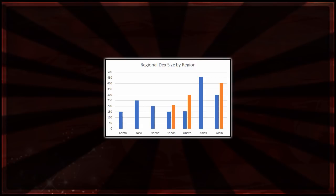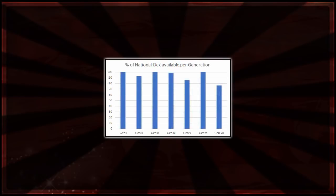However, having a bigger regional Dex doesn't necessarily mean more Pokémon are available. Looking at the percentage of the National Dex available over the generations — Gen 1 and Gen 2 are basically 100%, not including event Pokémon like Mew or Celebi, or time-specific events like the Dream Radar. But over time, especially going into Generation 7, there's a smaller and smaller percentage of the National Dex available. Generation 6 is an outlier at 100% because it had both Kalos and Hoenn, whereas Generation 7 has a single region with a slightly expanded version.